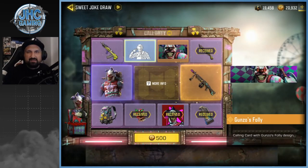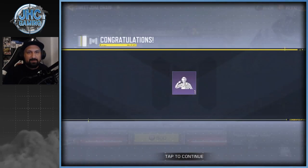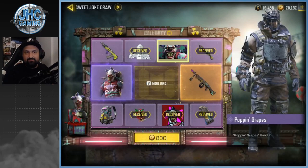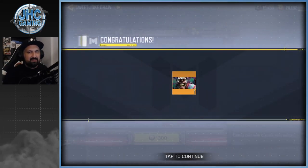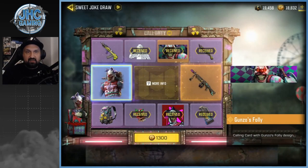Is it more expensive than usual? We got the emote — an epic one. 800 CP for the next spin, and now the cool stuff's gonna start dropping. There's the calling card — it's a legendary, I didn't notice the rarity. All right, so now it's gonna be BK57, backpack, and the soldier. We're almost there guys, almost there.